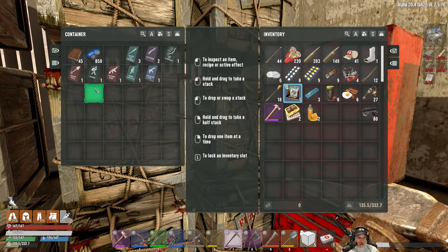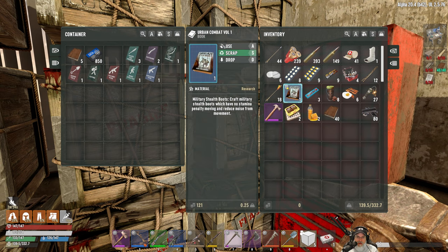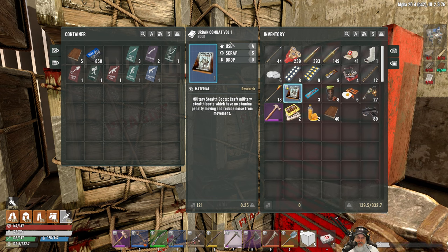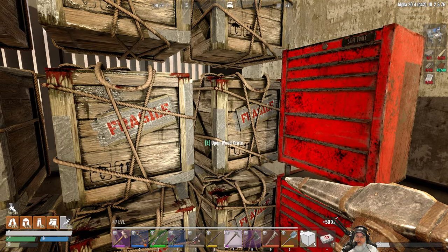I have 45 books so let's grab those. By the way, I found Urban Combat Volume One during some off-camera stuff a few episodes ago and was holding on to it so you guys could see it. This is the one where there's no stamina penalty from stealth — and also the one where we can make the stealth boots, which is really good.